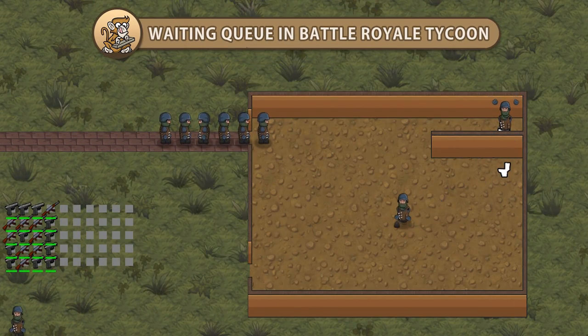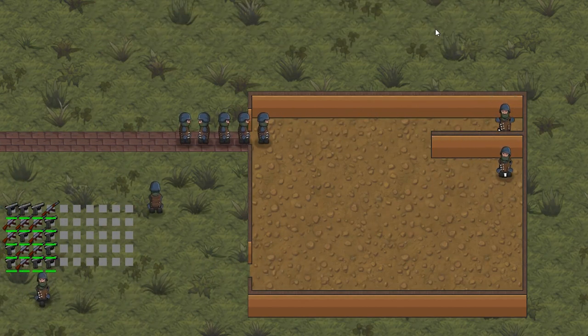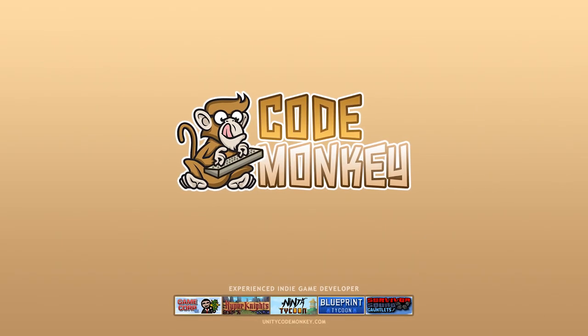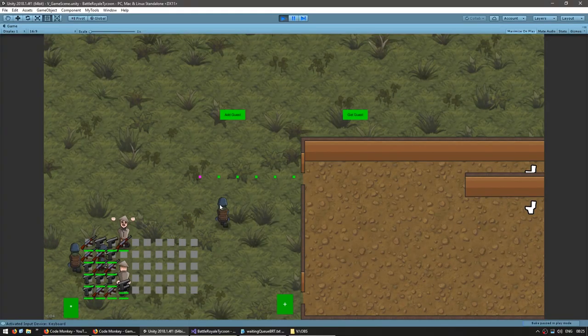Hello and welcome, I'm your CodeMonkey and in this video we're continuing to create the waiting queue in Battle Royale Tycoon. We're going to add some events to our queues so we can later notify the building when a guest is waiting in front. In the previous video we created the waiting queue — here we have an entrance position and five queue positions. I have two buttons: one to add guests to the queue, where a guest will come into the entrance position and move towards his own position, and a Get Guest button that sends the guest waiting in front away.